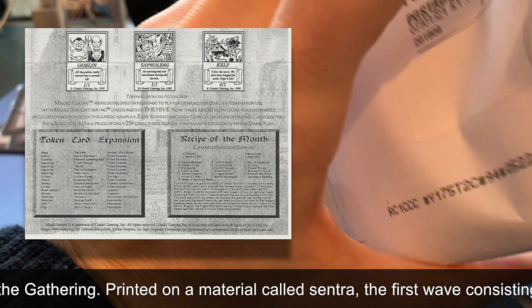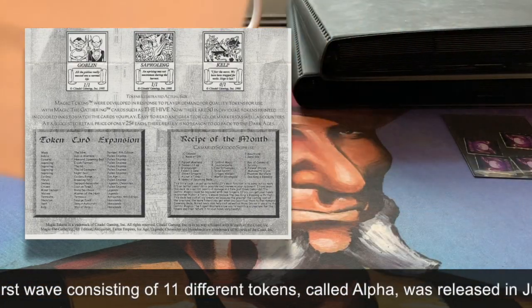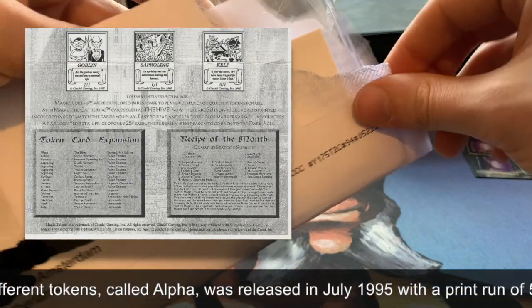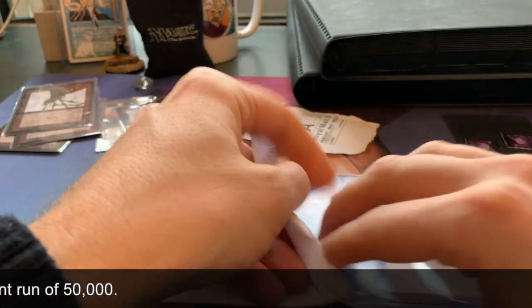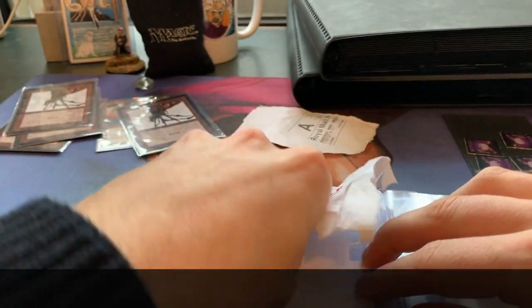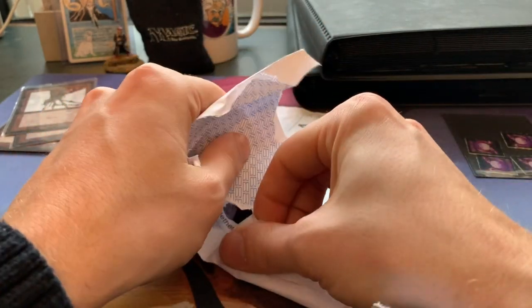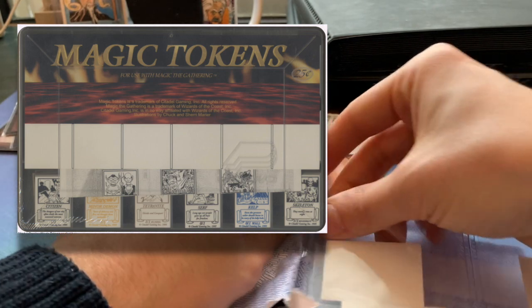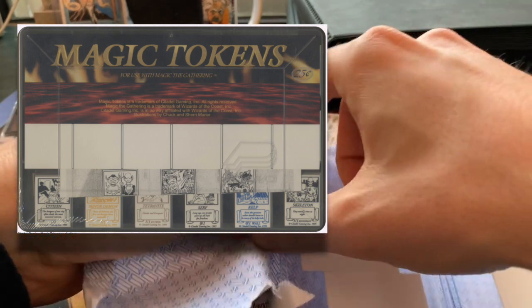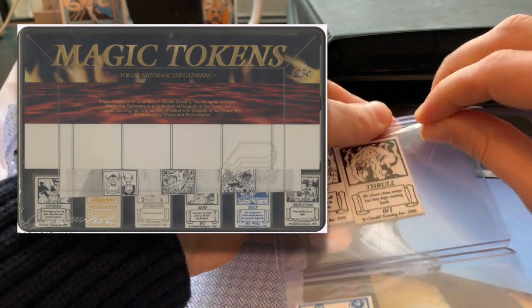I'm going to show you those token cards now. As you can see, they're quite small — sold in a box with lots of different tokens. I'll put pictures and a link in the video if you want to learn more, since there are several articles about them. They had three editions: Alpha, Beta, and Unlimited. Unfortunately, after the Unlimited edition they went bankrupt, despite being quite popular.